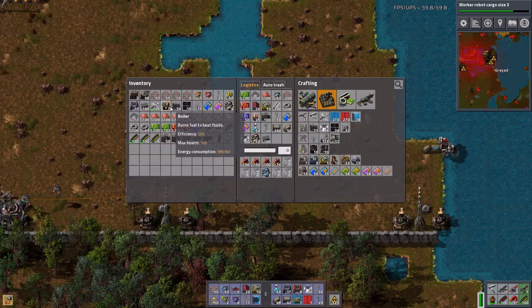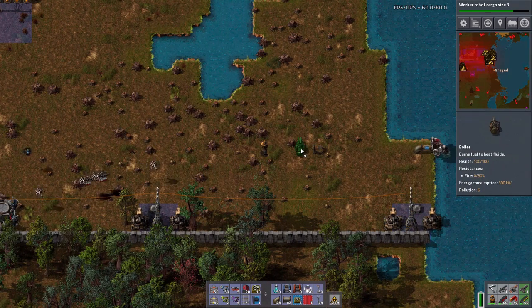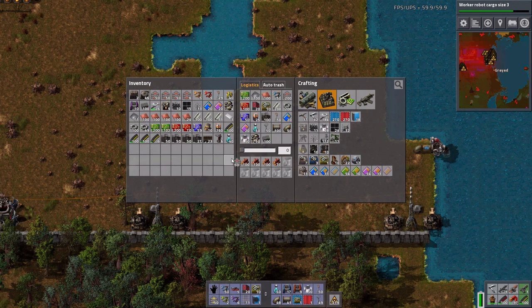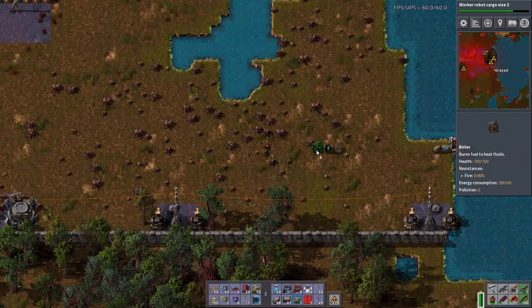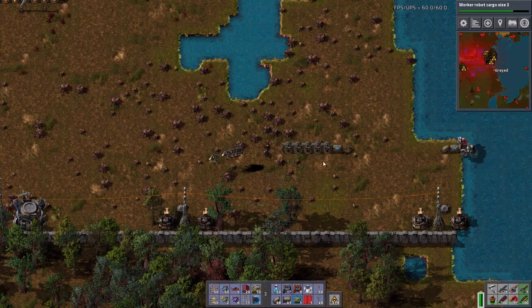Where are the boilers? I need one more boiler. I'm waiting for the stone. One, two, three, four, five. Five.